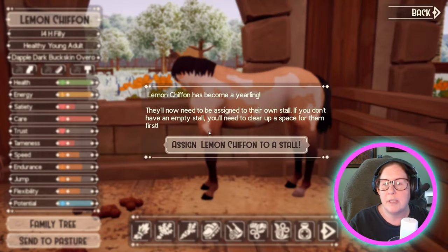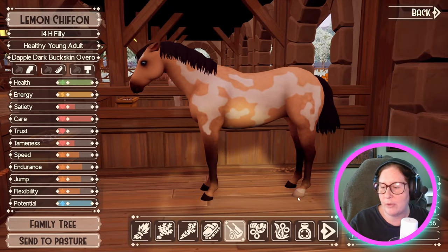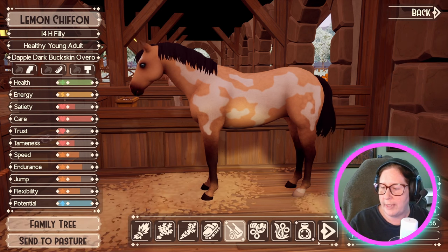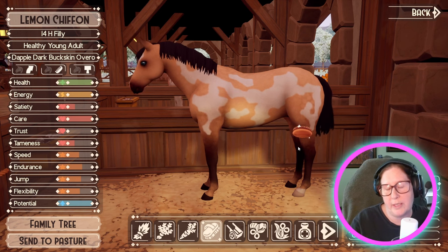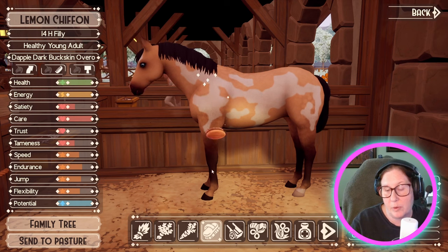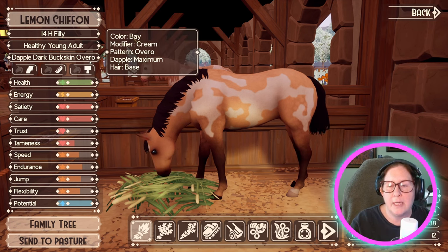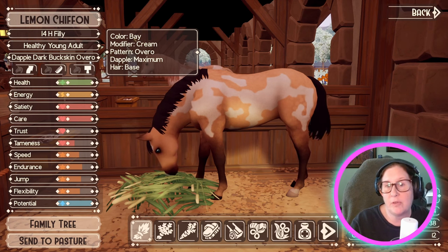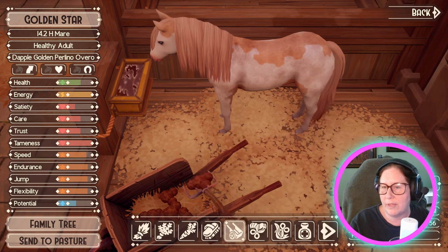Oh, you grew up? Lemon Chiffon! She is a dappled dark buckskin Overo. She's got three black hooves and one white hoof — that looks really nice. She's stunning, she's got blue eyes. So if I breed her with a Tobiano, I wonder what we would get. She's got maximum dapples — she's a cream bay based, modifier cream, base color is bay. This is mama — my dapple golden Perlino Overo who's also super lovely.